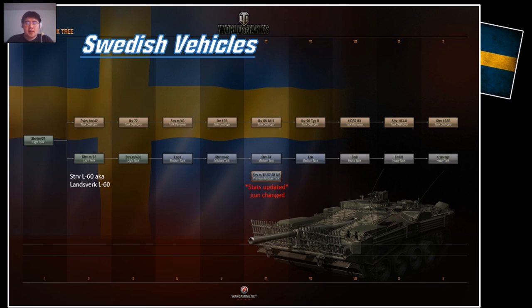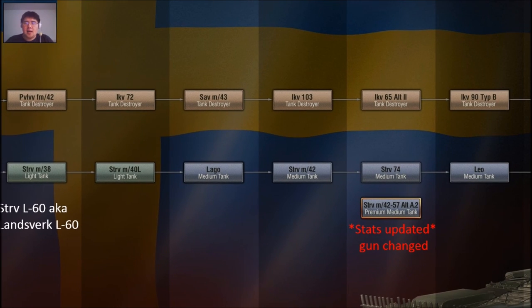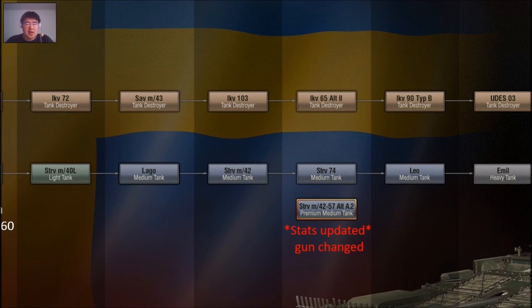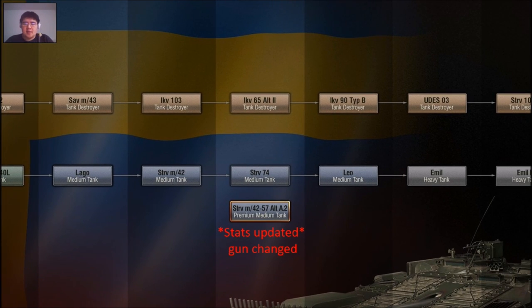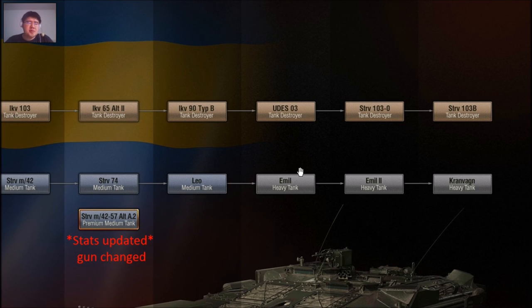Here is the tech tree. It's only nine TDs because the tier one is shared — the strv fm/21, the Swedish version of the German LK II, is the common denominator. Then we move on to the pv lvv fm/42, the ikv 72, the sav m43, ikv 103, ikv 65 alt. 2, ikv 90 type B, the ud es 03, the zero series of the strv 103, and finally the production strv 103B.